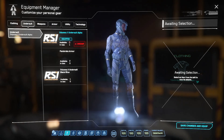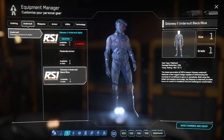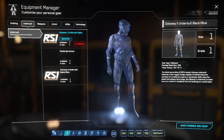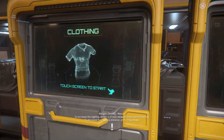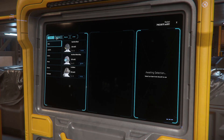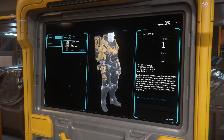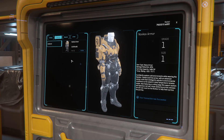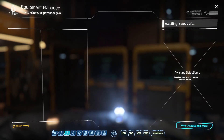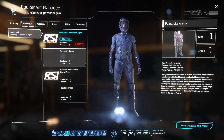Let's check out the undersuits and see what we've got. We have the Pembrokes but we don't have the others — we have two regular suits. Let's do one at a time and see if that works. Okay, we bought one. Bought two — I think we got them. Undersuits.